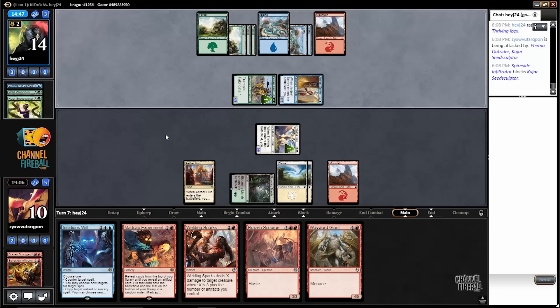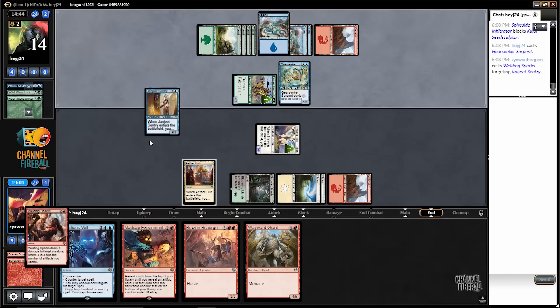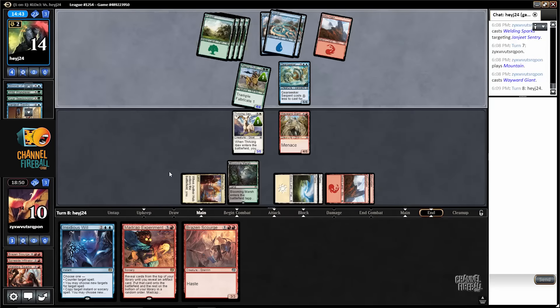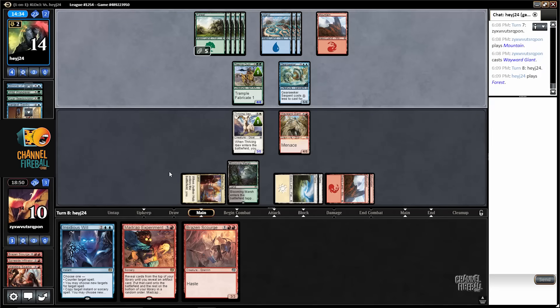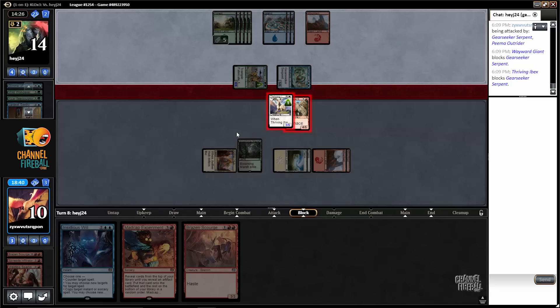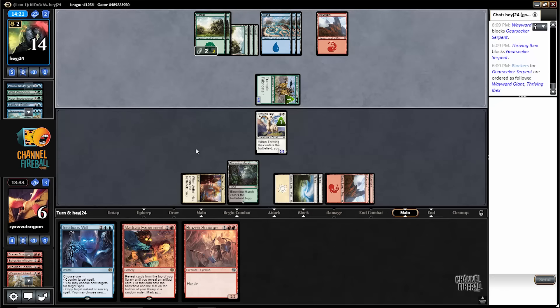Gear Seeker Serpent — can't really beat that. I don't think I can win. Well played. This is fishy, but I have basically no removal in my deck. So even though my opponent likely has a trick, I think I should just block. I think this is my best chance to win, even though it's very likely my opponent has something. They didn't have anything — pretty weird, very weird in fact.